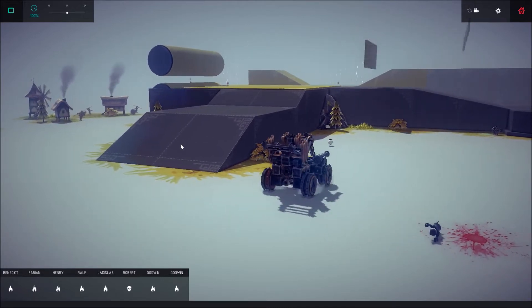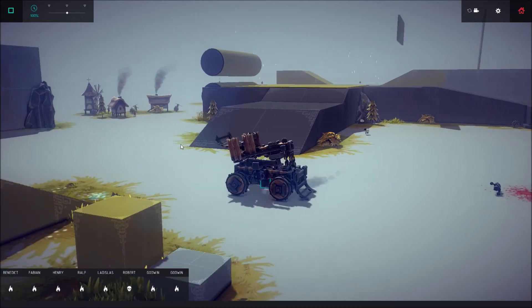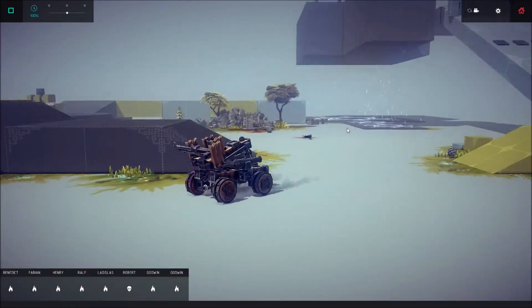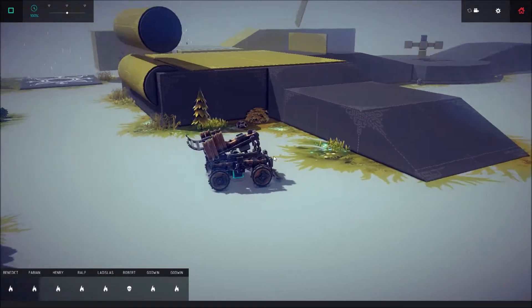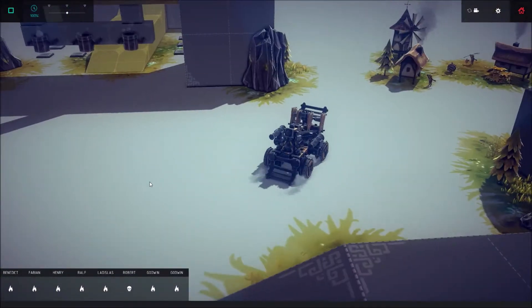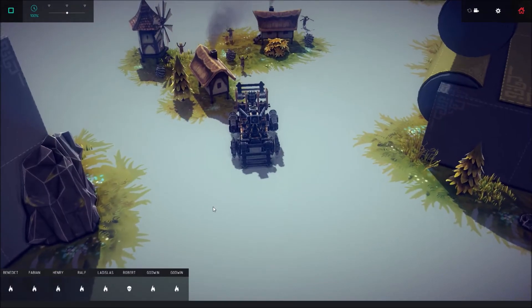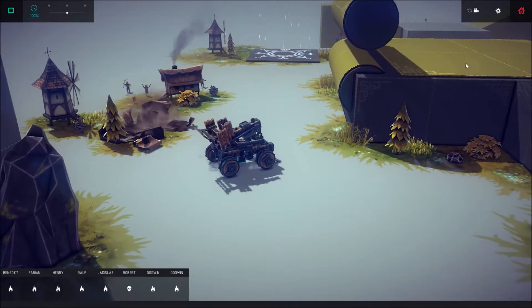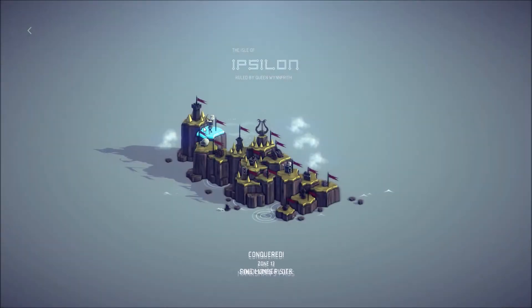We can grab stuff as well. There's not a lot to grab but we could go grab one of these guys over here. The turning is quite good as well — same system as my last one. Okay these guys run away. But yeah let's try this in a map and see if we can — maybe like a lost one.